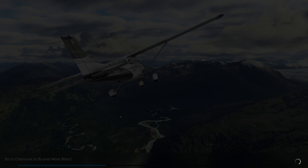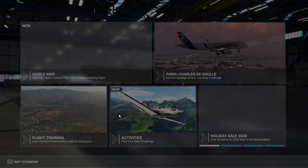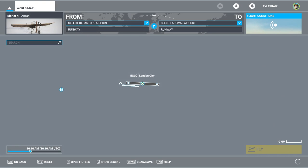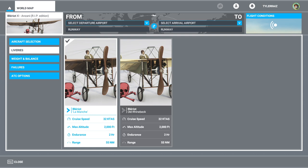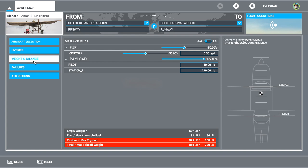Maybe I should launch off a cliff — at least I'd have some altitude to start. I think this version has less rudder control. Looking at liveries — La Marche sounds good. Maybe I should try it lighter. I don't know what Station 2 is but I don't need 200 pounds. It's over max takeoff weight — wait, was the other configuration also over max takeoff weight? Two pounds over — yes, maybe that's what it was.